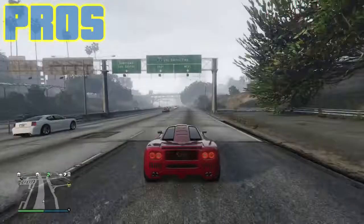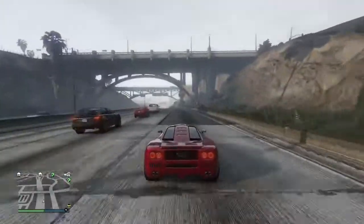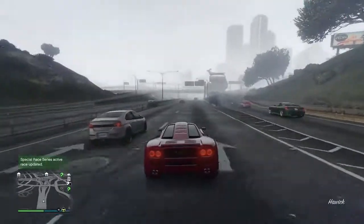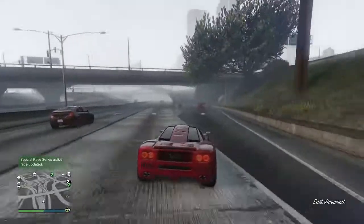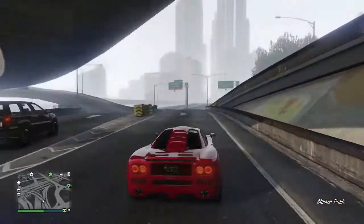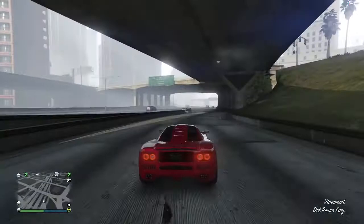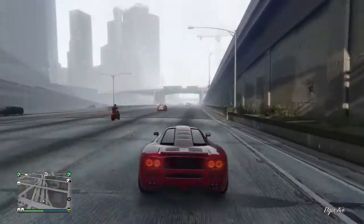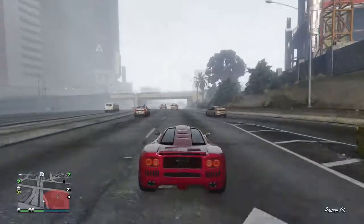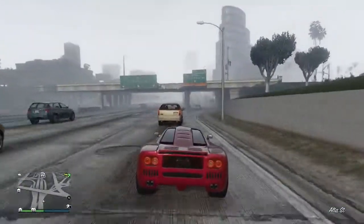The pros — and spoilers, there really aren't many pros to this update because there really wasn't much to it. The big seller to the Special Vehicle Circuit update is the 20 new stunt races for three special vehicles: the Ruiner 2000 (aka KIT), the Rocket Voltic, and the Blazer Aqua. As someone who loves racing in GTA Online and does a series called Racing Badly, I'm happy about the new races to check out.